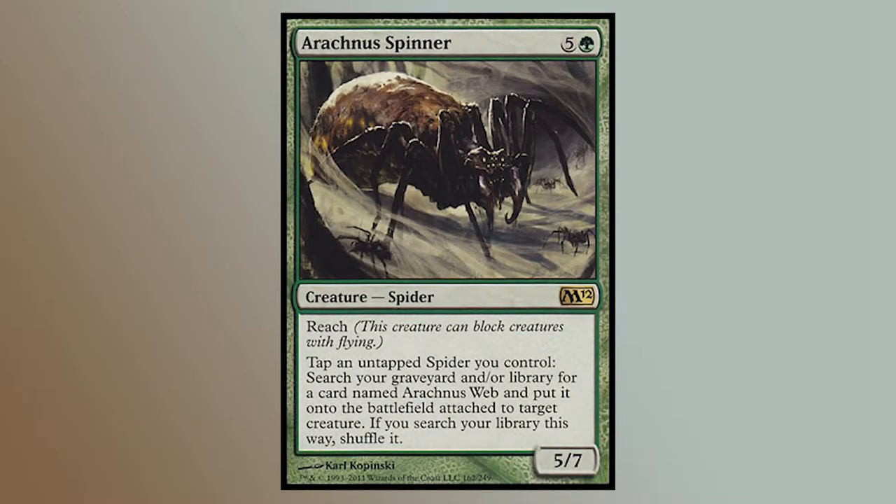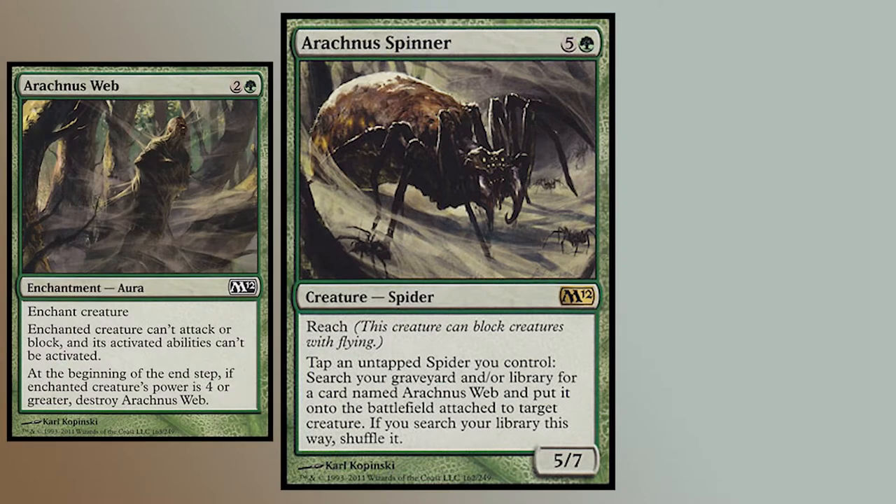Arachnus Spinner. Downshifted from rare to uncommon, this card was first printed in the M12 core set. It pairs well with a common from this set and that set called Arachnus Web, because of the spider's ability — you could tap any spider to search your library or graveyard for the web and attach it to the creature. This was a very fun and flavorful combo you could draft in this set.